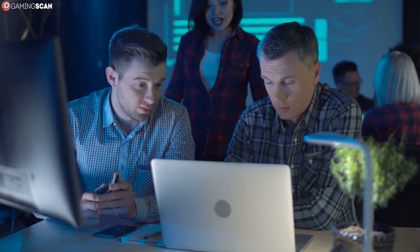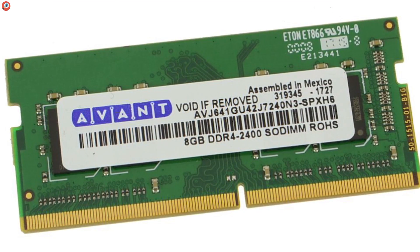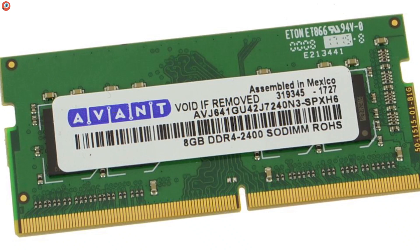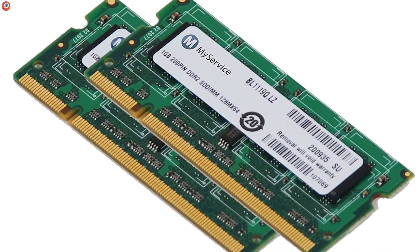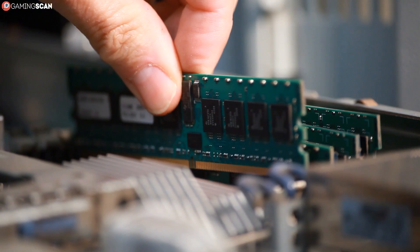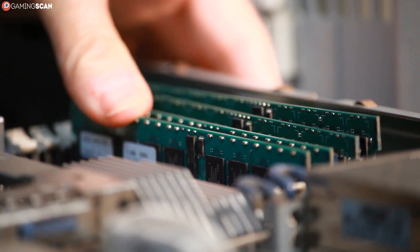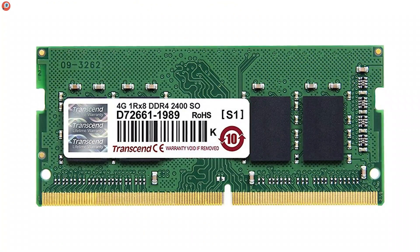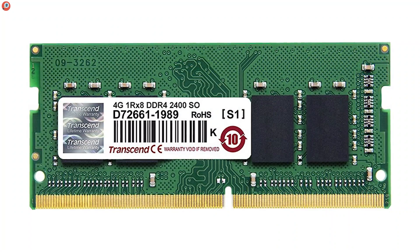Laptops and desktop PCs use slightly different RAM modules. Laptop RAM, known as SODIMM or Small Outline Dual Inline Memory Module, is smaller and has fewer pins. Desktop PCs use DIMM, or Dual Inline Memory, which is larger and has more pins — 28 more to be exact, for a grand total of 288 pins, as opposed to the 260 found on SODIMMs.